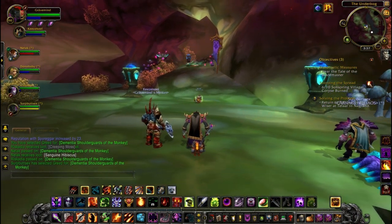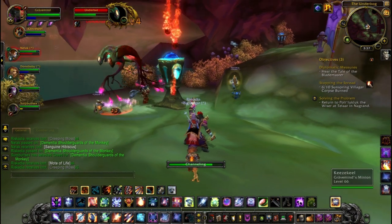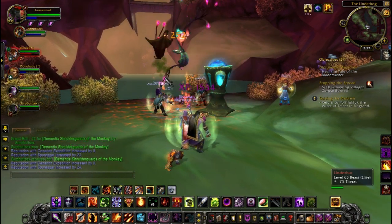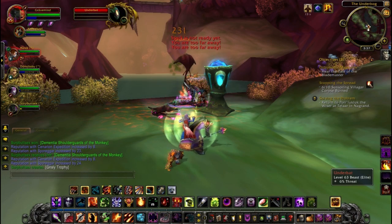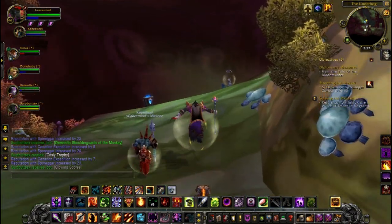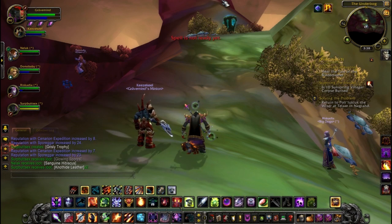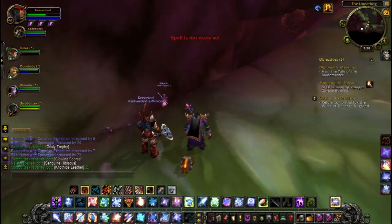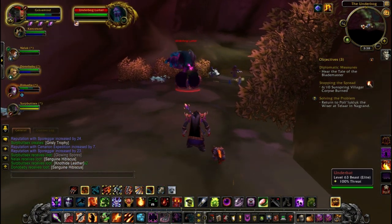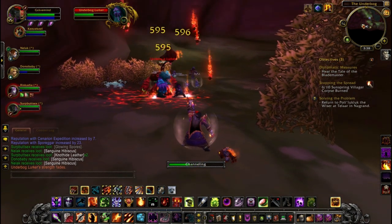Now we're going to make our way up this little ramp. This is how basically most of your five-man dungeons play out. All of these mobs are what you call elites. Elite mobs are like regular mobs but they have basically double the health and hit twice as hard, so they're very difficult for one person to kill, but for five people going up against them that definitely helps a lot, particularly if you have a healer keeping you alive. Everyone's jumping off to get the quest objective. I've already done this quest so I'm not really concerned about it, but I will help these guys out because this is definitely a group effort.